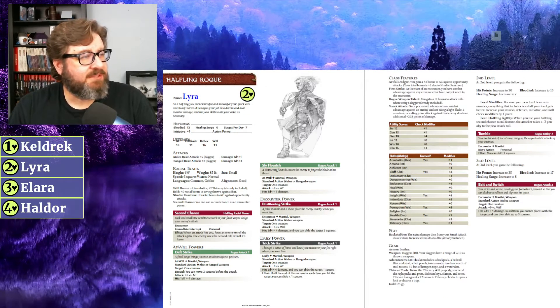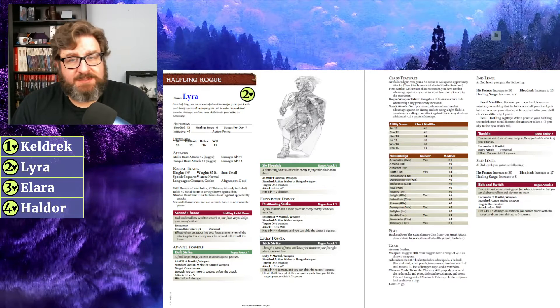Next is Lyra, our halfling rogue — 25 hit points, armor class 16, with a dagger for both melee and ranged basic attacks. Second Chance is her halfling racial power. At-will powers are Deft Strike and Sly Flourish; encounter power is Positioning Strike; daily power is Trick Strike. Her First Strike feature means if she rolls high initiative she gets combat advantage, allowing sneak attack dice of 2d8 — upgraded from d6s to d8s thanks to the Backstabber feat.